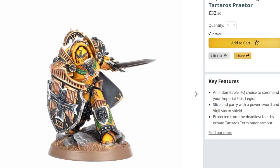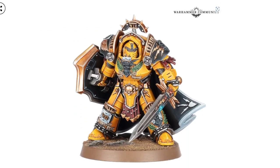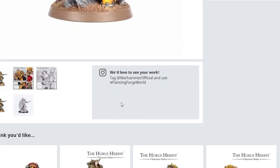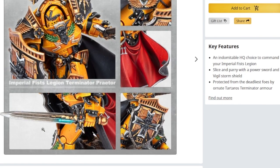I mean, if this is plastic, then okay, that's one thing. But then we start a whole different ball game - we are waiting on praetors for half a dozen legions and now the Imperial Fists are getting theirs in plastic. If this is plastic, I don't know... the cloak's not as good by the look of it. But the details on the sword, the armor, the shields - it's the same. Did they forget they released this model already?